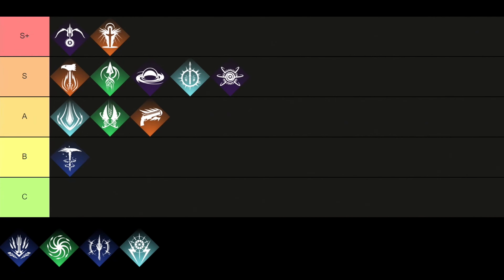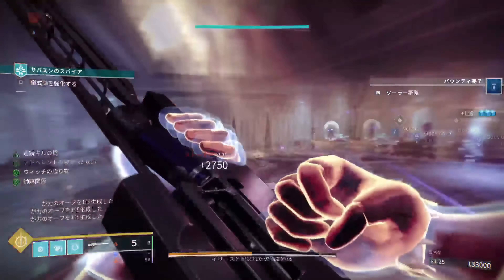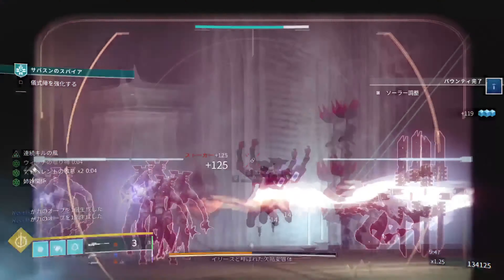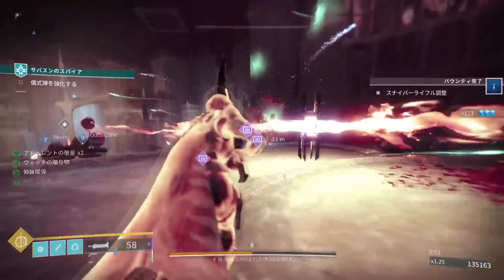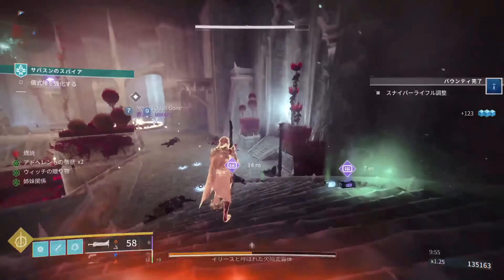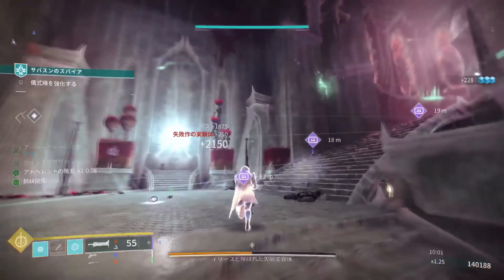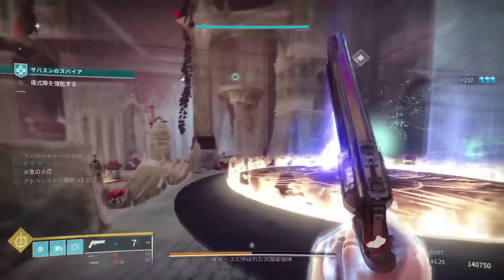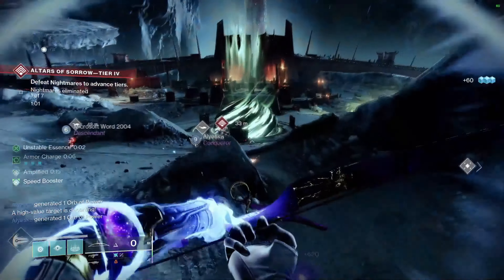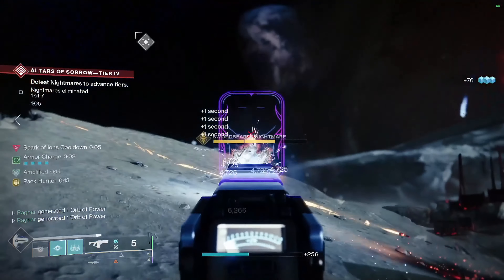Moving over to the next subclass, which is the Revenant, and it gets to be placed right in the B tier. Many players consider this subclass an overpowered build, primarily because of its flexibility and the ability to pair well with various modifiers from weapons, armors, and fragments. You also get the Silence and Squall super ability, which channels stasis shards to form twin blades — the first bounces off enemies and freezes them, before the second detonates on impact creating a stasis storm. Being able to easily freeze targets, cause a storm, and shatter stasis crystals makes this one of the most broken PvP subclasses in the game.